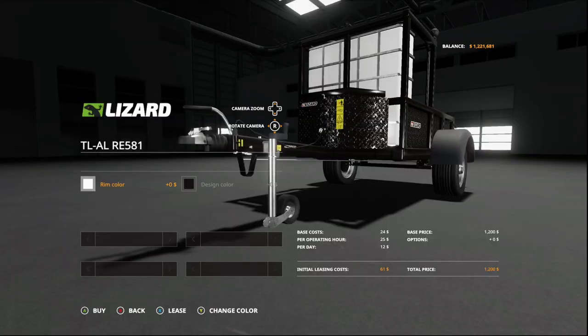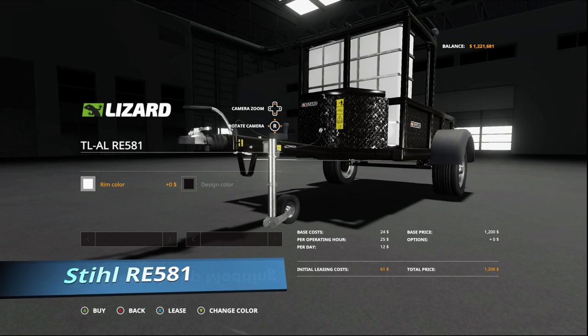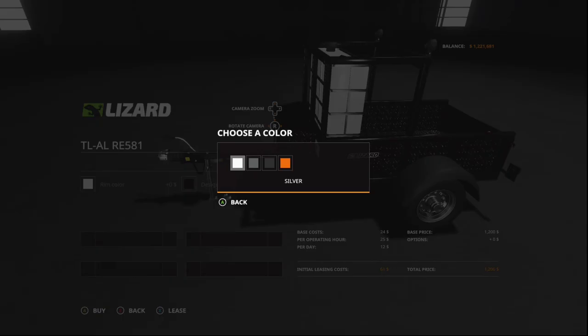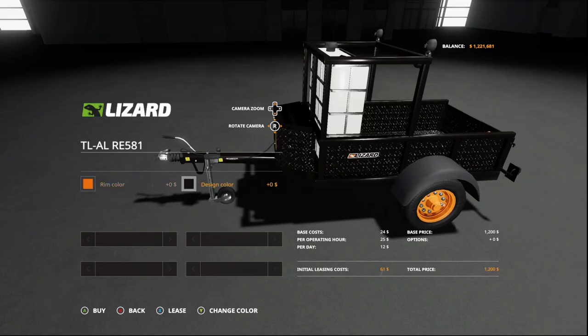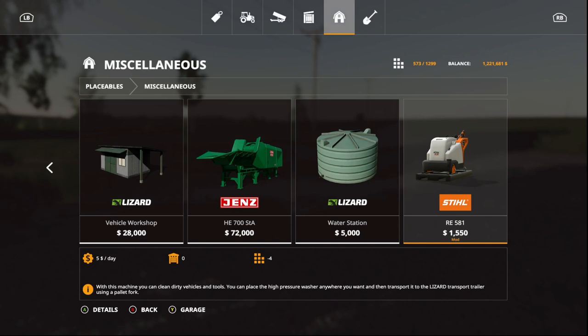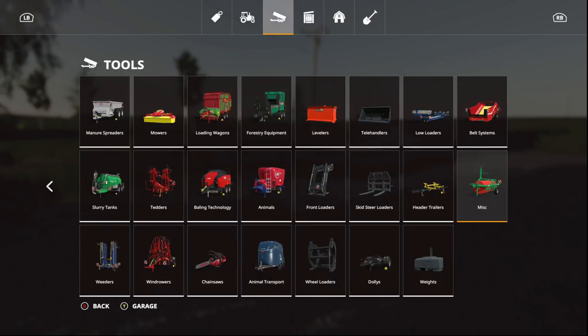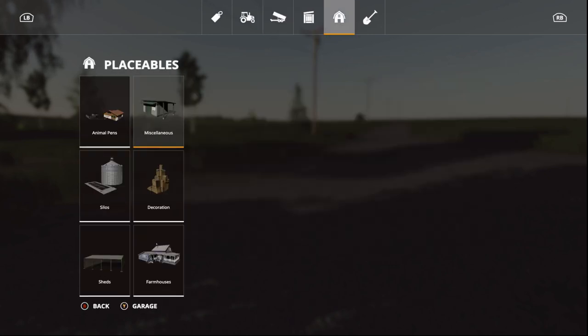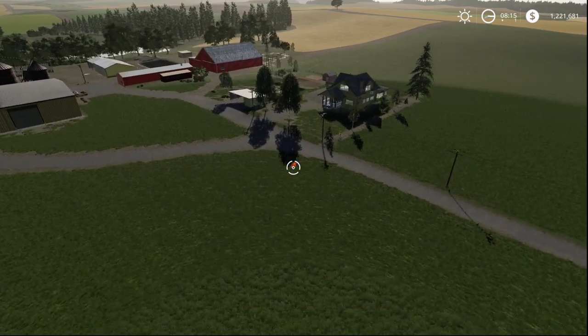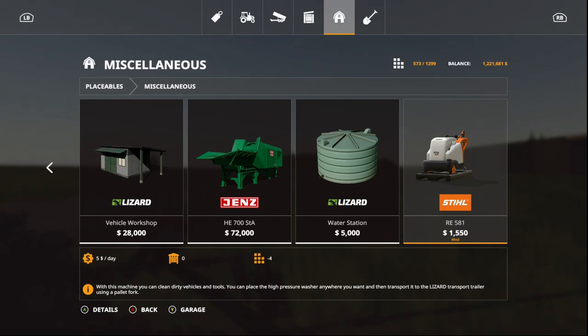The Stoll Re 581 with trailer is from Black Sheet Mod. The trailer is found under miscellaneous as the TL Stoll Re 581. You can change the rim color — silver, gray, black, or orange — and design color to pretty much any color. The power washer is found under placeables in miscellaneous. It is four slots. With this machine you can clean dirty vehicles and tools. You can place the high-pressure washer anywhere you want, then transport it to the Lizard transport trailer using pallet forks — as long as you own the land.